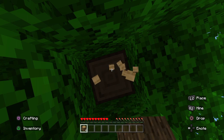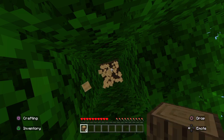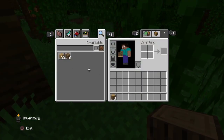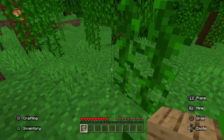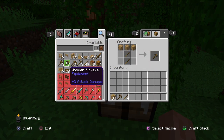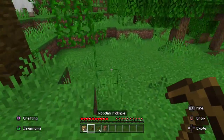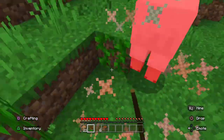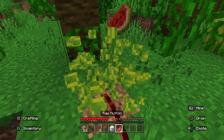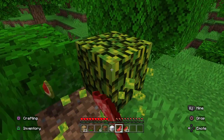We're going to try to get this entire tree if we can. Let's go ahead and craft some wood and get a pickaxe. There's a sheep right here, so let's go ahead and get that sheep. We're also going to grab this watermelon right here as an early game food source.